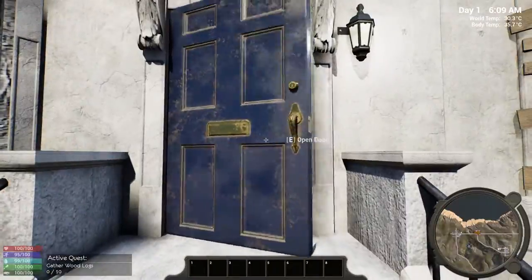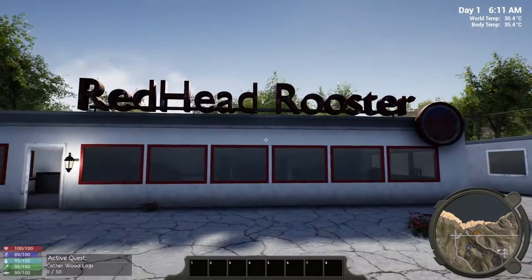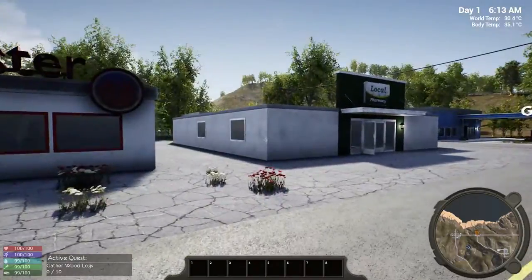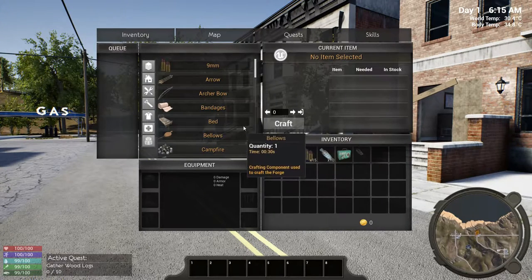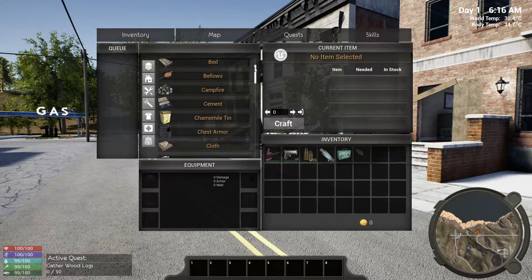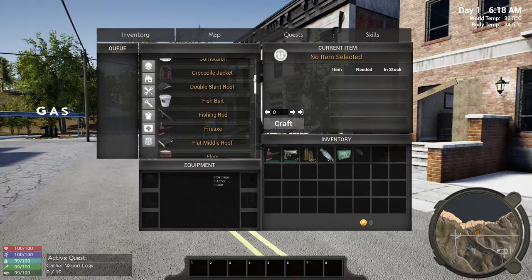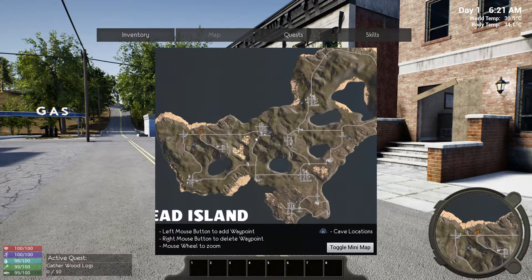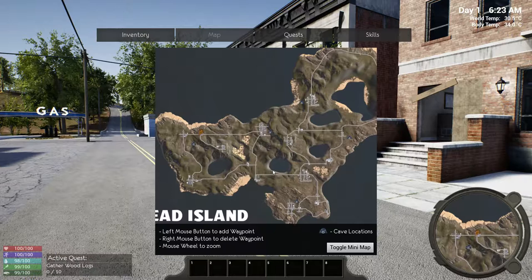Are these buildings enterable? Yeah. So it looks like we've got some nifty little things here. Redhead Rooster - that's the cheap version of KFC. So let's have a quick look at our inventory. We've got the basic stuff: arrows, bow, bandages, campfire, cloth, armour. It looks like we've got a few helicopters. We've got a map and these are islands where we can explore. You can see the old markers here - we're on Dead Island.